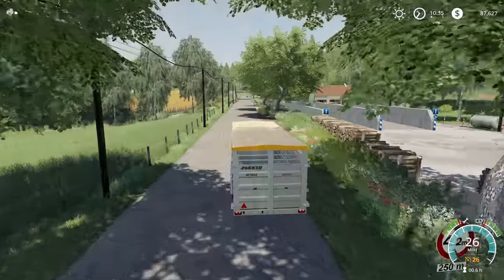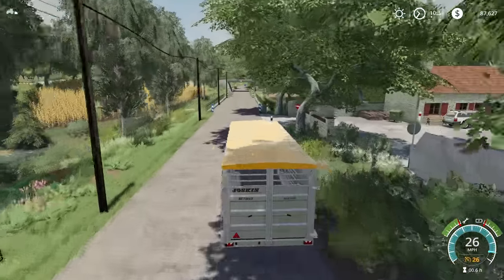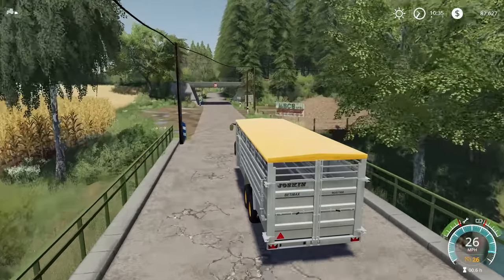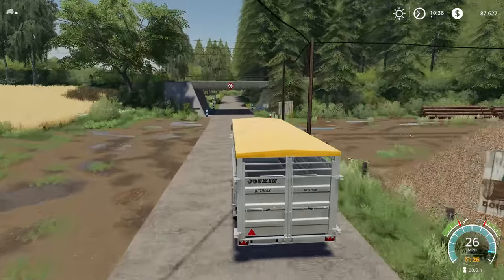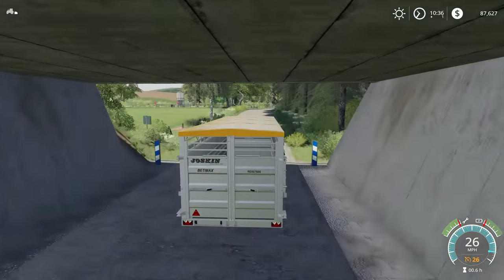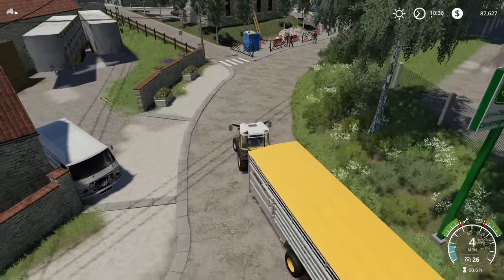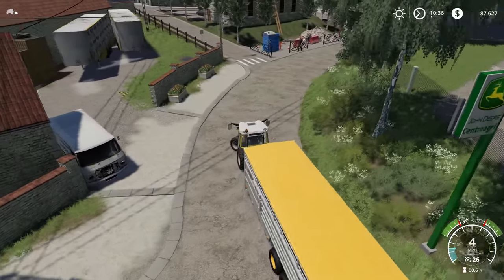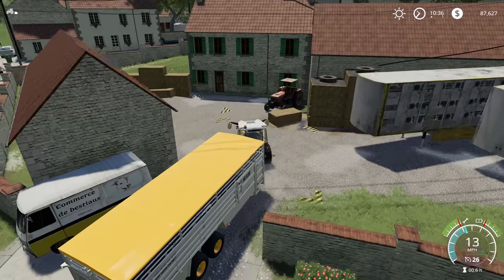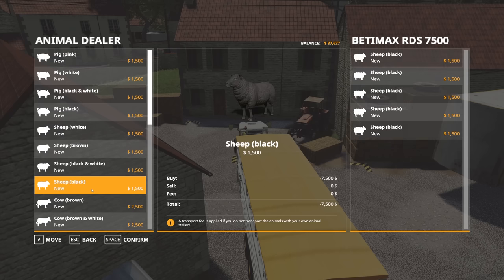We're not going to make the same mistakes as last time, which was driving down the one-way road. We're coming down this wider road to get up to the animal dealer and not spend so much time in traffic. Coming right in to the animal dealer now — there's not really a great way to back in at the moment, so we'll pull straight in and then back out again. We'll go ahead and fill this trailer up.